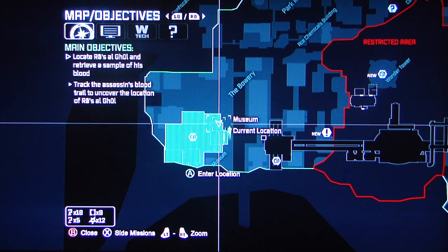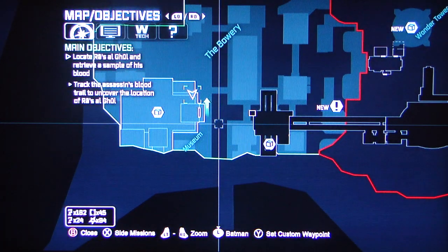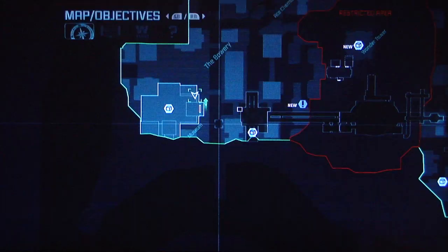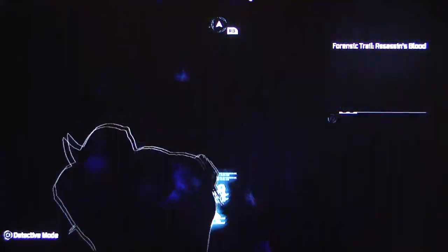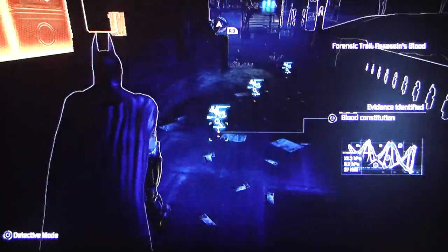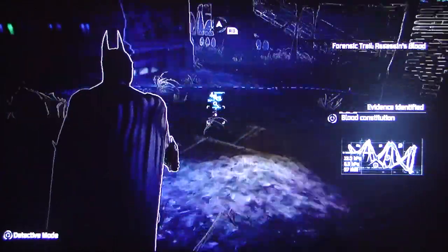Locate Ra's al Ghul and retrieve a sample of his blood. Track the Assassin's blood trail to uncover the location of Ra's al Ghul. Oh, wait a minute — it just showed the trail for the blood on my map. So, straight and left? It's somewhere around here. Screw this — Arkham City, my ass. Oh, I have to follow the trail. Alright, here we go. We're on to something now.